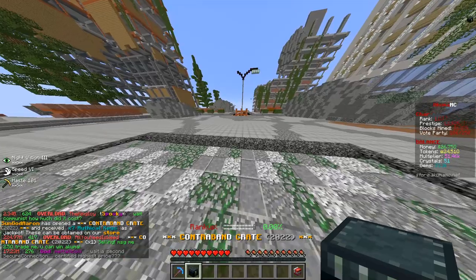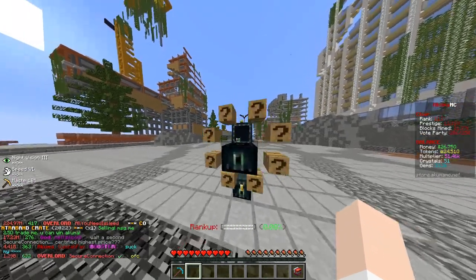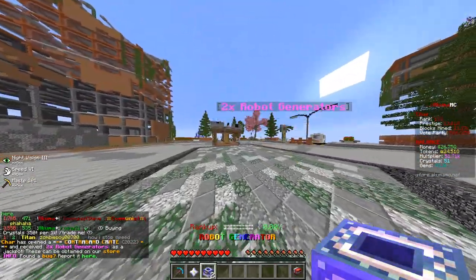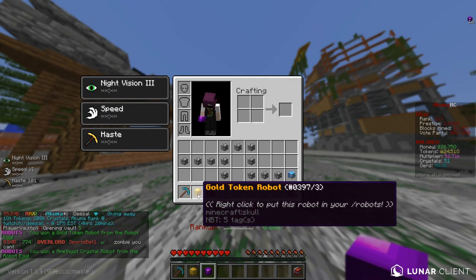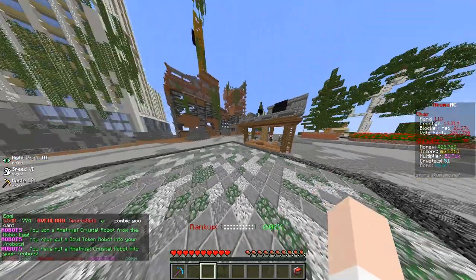Wait - is that a contraband crate? Heck yeah, that's getting opened up right this second. You're not as good as an infinity crate, but I still love you. Titan rank. You gave me robot gens and that is probably one of the best things I could have got from that. We got amethyst which is like the worst, and gold token which is midway - we'll take that.